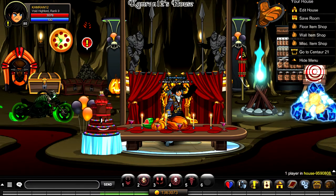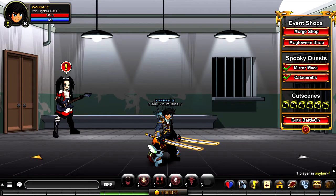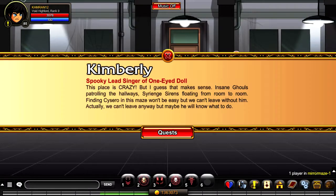Hey guys, Cameron12 here, and in today's video we'll be taking a look at how to unlock 10 non-member badges in Adventure Quest Worlds. To clarify, these badges are available to all players of the game and are very easy to obtain. The only badge on this list that is seasonal is the Moglin Punter badge, which will be returning. Other than that, the rest of the badges are available right now.